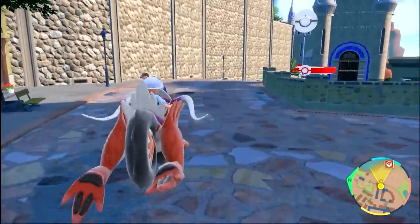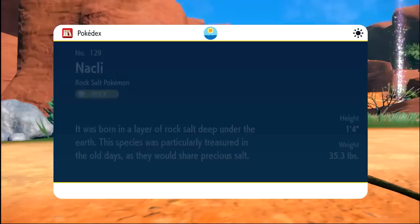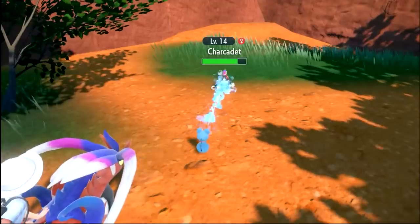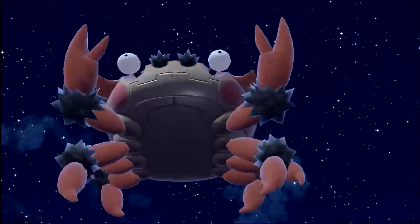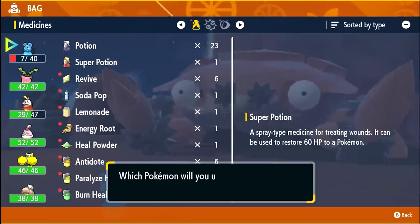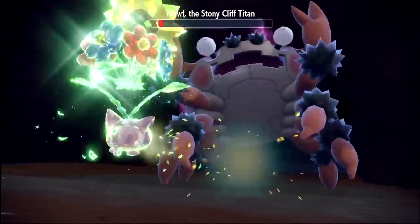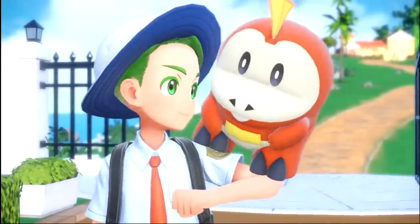I wanted to do this somewhat quickly, so we need to move fast. Hence, Klawf is up first. On the way to it, I would catch Nackly, Rookidee, Charkadet, Shinx, Gimmigool, and Skiddo. Klawf was kind of a struggle because basically my entire party was weak to rock, but there's nothing in the rules saying I can't use potions. After the battle, Fuecoco gets thicc. I named him Dan, by the way.